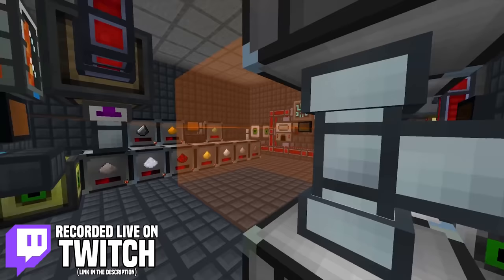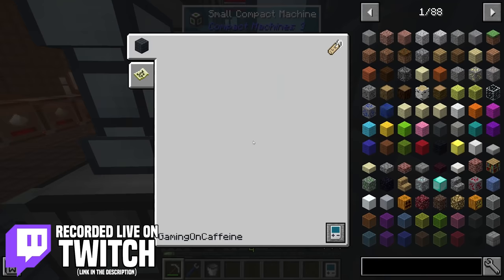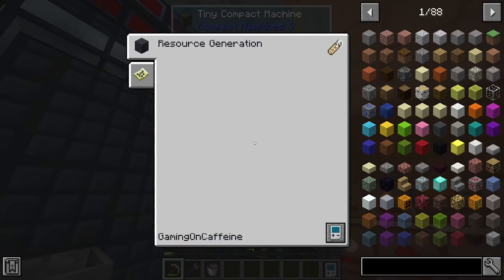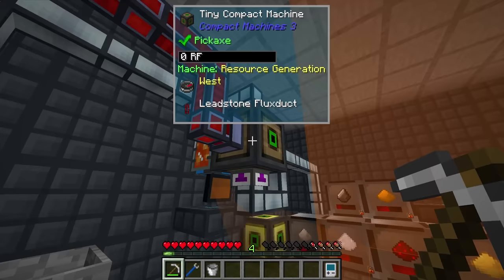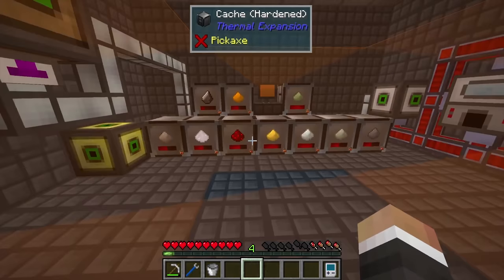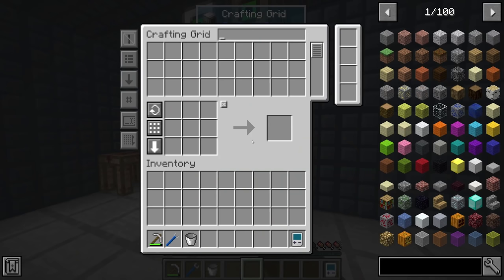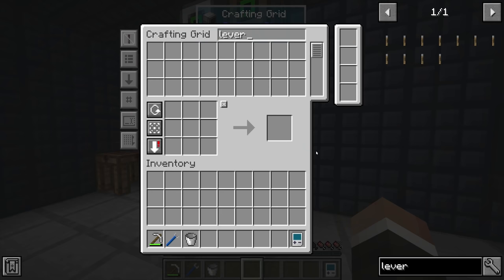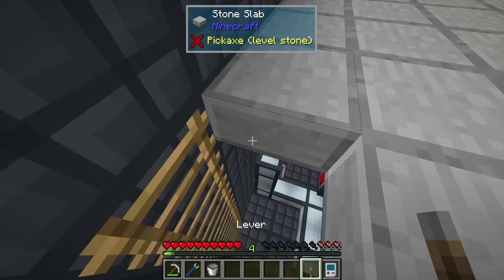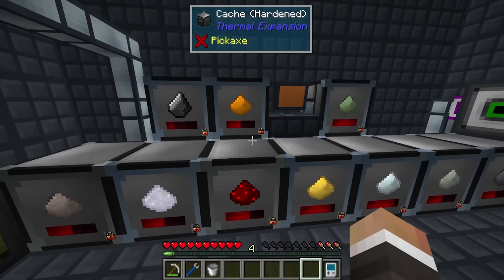In the last stream we reorganized a lot of stuff, moved our items out of the little 5x5 compact machine, and repurposed it as a room for our garden cloches. Everything else is pretty much the same. We've still got our pickaxe system over here, which is a little clogged — likely due to the uranium grit cache filling up and blocking the system, so that's something we're going to have to work on. Before we get started, people have told me that putting a lever down next to the miniaturization field projector can stop the animation.